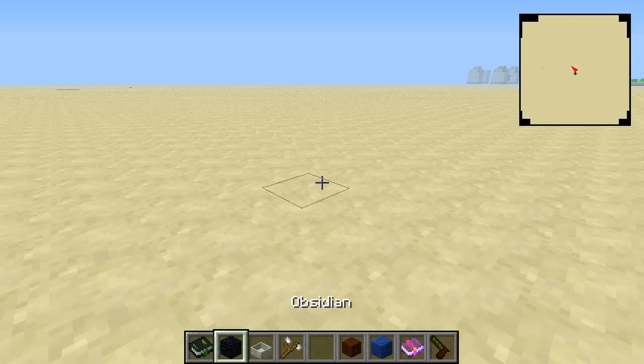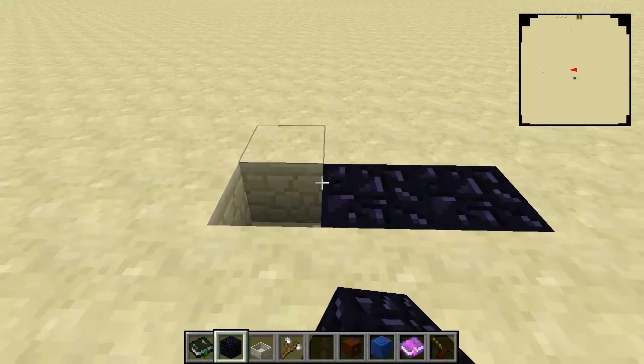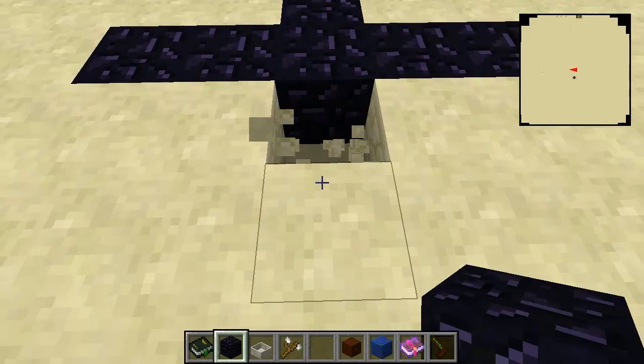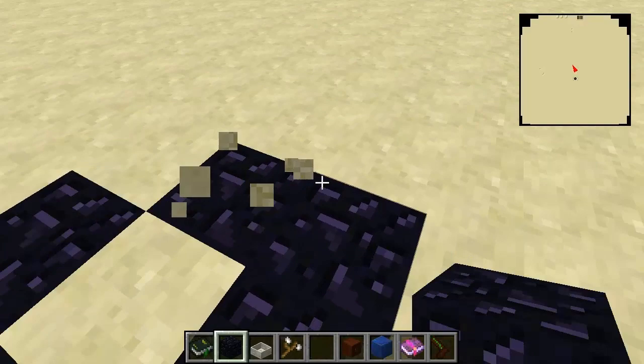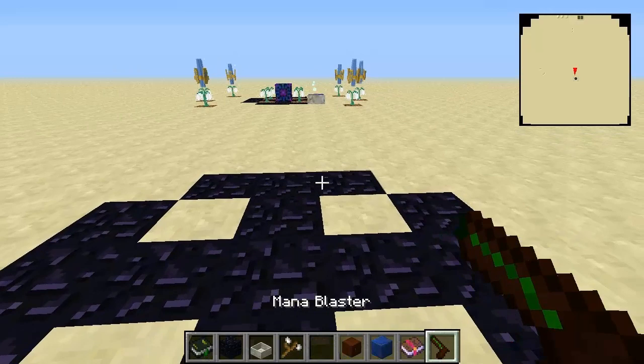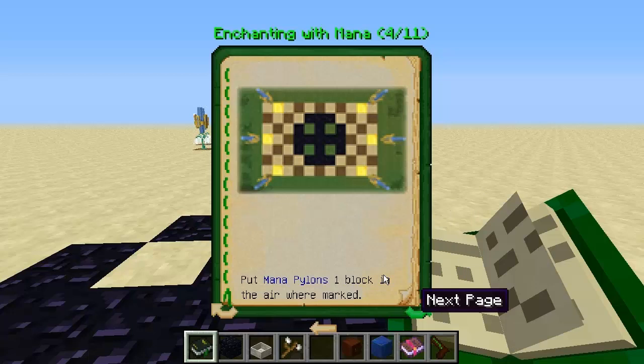So let's get on with how to build the enchanter. We've got to start with some obsidian - pretty basic. We need a line of five, then intersect this to make a little cross on either side with two on either side, and literally put ones just on the edges of those as well to make this little circle thing right here. Now if we go into our book, the Lexica Botania book, there is a little guide you can follow right here.